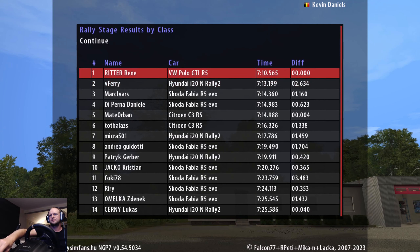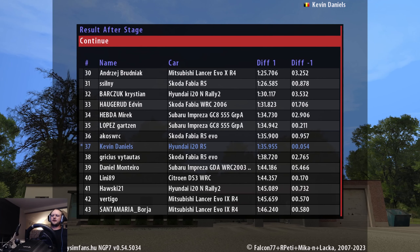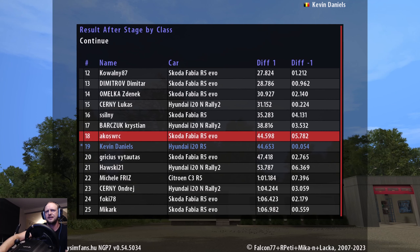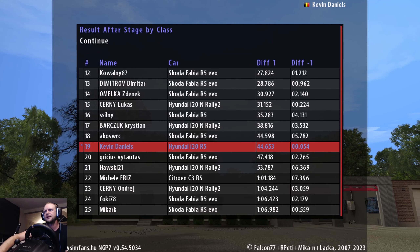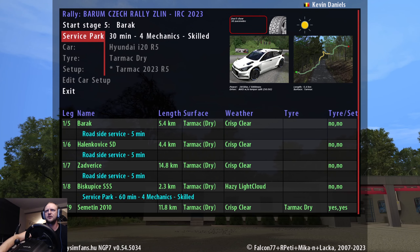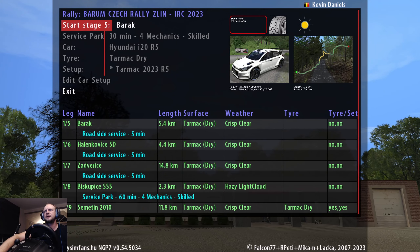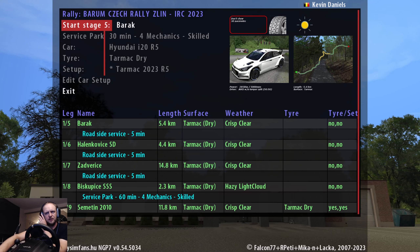65 overall on the stage. Let's see in class — we lost a lot of time, I think. 24 in class. Let's see in the overall — it is a tricky stage, which of course it's a difficult one. 37 overall. Let's see in the class — yeah, we lost 10 places. We are in 19th in class, 44 seconds down on the first guy. That is too bad of course. Let's see what damage we have — we have a 30-minute repair. It's not really a problem.